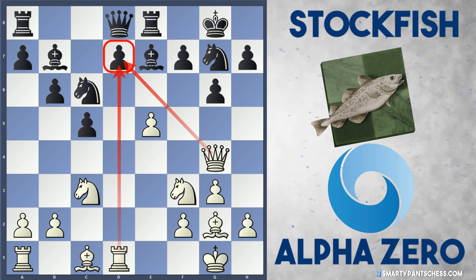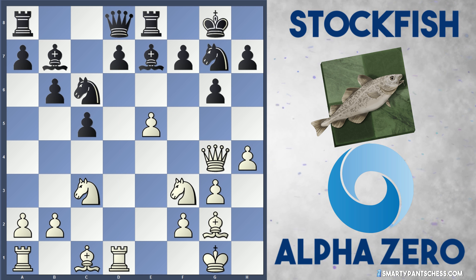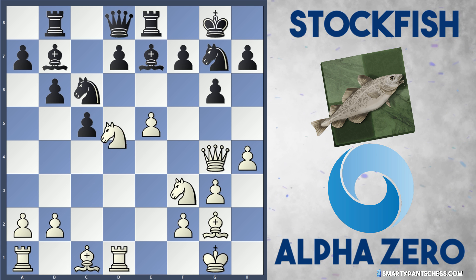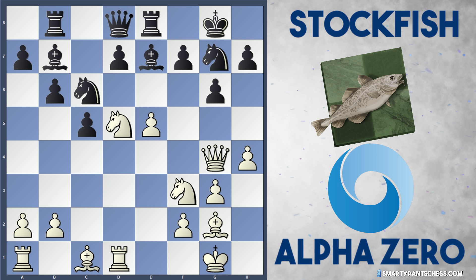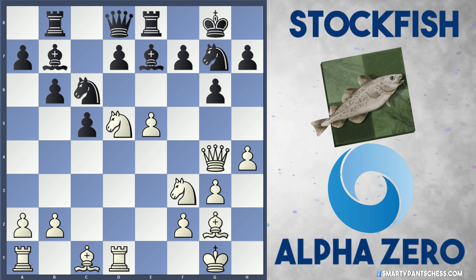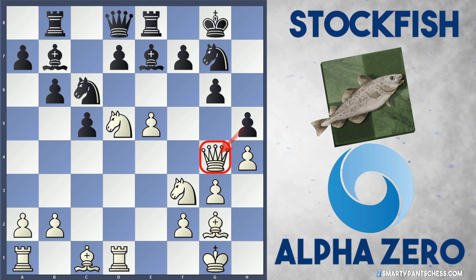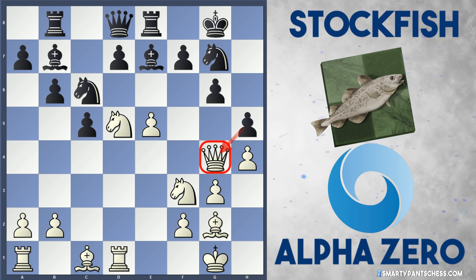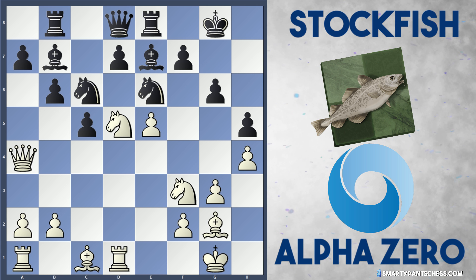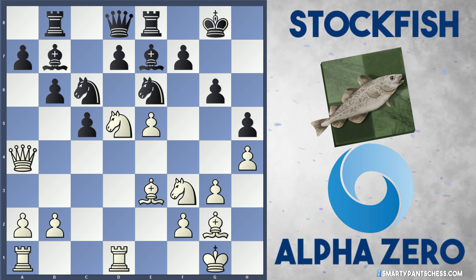Instead, AlphaZero continues to hammer at the black squares and plays h4, really controlling the g5 square now. Stockfish plays Rook b8, and AlphaZero plays Knight d5 — starting to take control of the position. Black's position looks very squashed; it's very hard to get the pieces out, and this e5 pawn just dominates the bishop. After h5 by Stockfish attacking the queen, AlphaZero switches play with Queen to a4, dropping it to the other side of the board. Knight e6 from Stockfish looks quite nicely placed, but Bishop b3 stops any Knight d4 ideas.